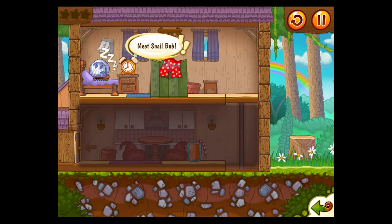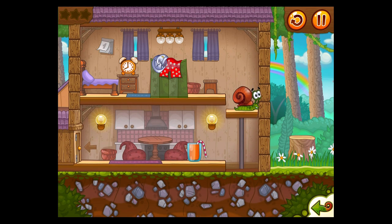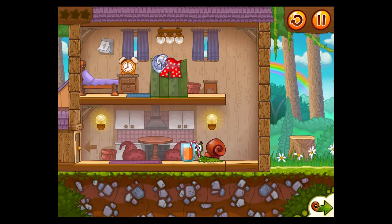So Snailbob 2, sequel to Snailbob as you might expect. The original was published by Chillingo — I think it must have been 2011 maybe. And the general idea is it's a puzzle game that's kind of aimed at kids, kids slash parents maybe.